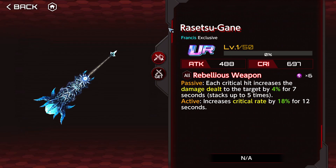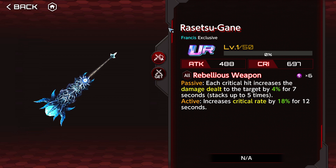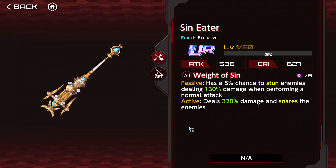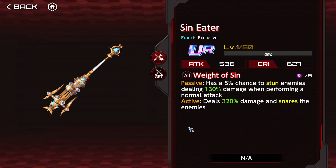The passive: each critical hit increases the damage dealt to the target by four percent for seven seconds, stacking up to five times. Increases critical rate by 18 for 12 seconds — possibly the best one, but looks the goofiest. Sin Eater has a five percent chance to stun enemies, stealing 130 damage on a normal attack. Active deals 320 damage and snares enemies.